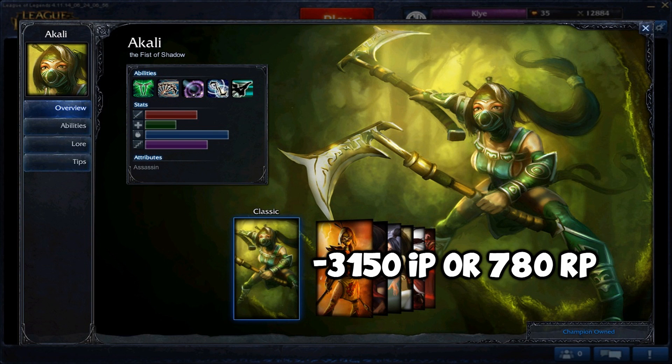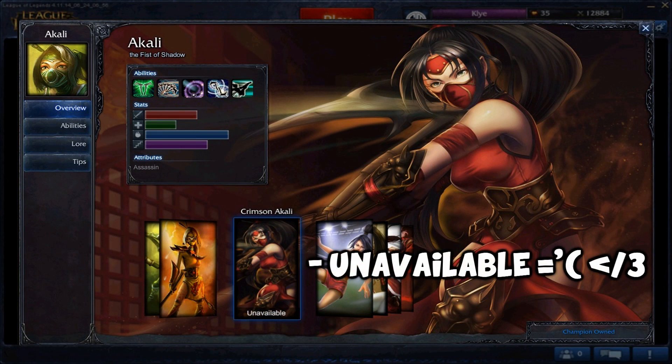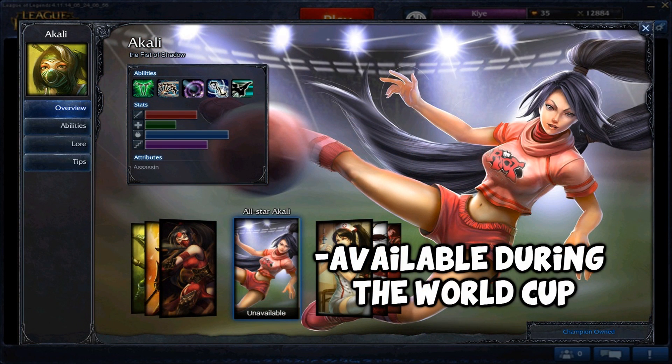She also has 7 skins including her classic skin. Sadly, only 5 of them are available, but you'll still want to keep your eyes out just in case they come back on some special occasion. Her skins are: Stinger Akali, which will cost you 520 RP; Crimson Akali, which is unavailable to purchase as of right now; and All-Star Akali, which if you're watching this when the World Cup is on will be available — if not, it'll be unavailable, so you just gotta wait another 4 years.